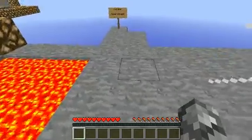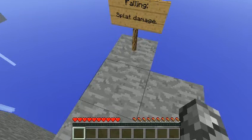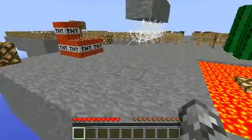Lava: contact and burning damage. Falling: splat damage. I'm turning on my speakers. Splat damage — I wouldn't like splat damage.